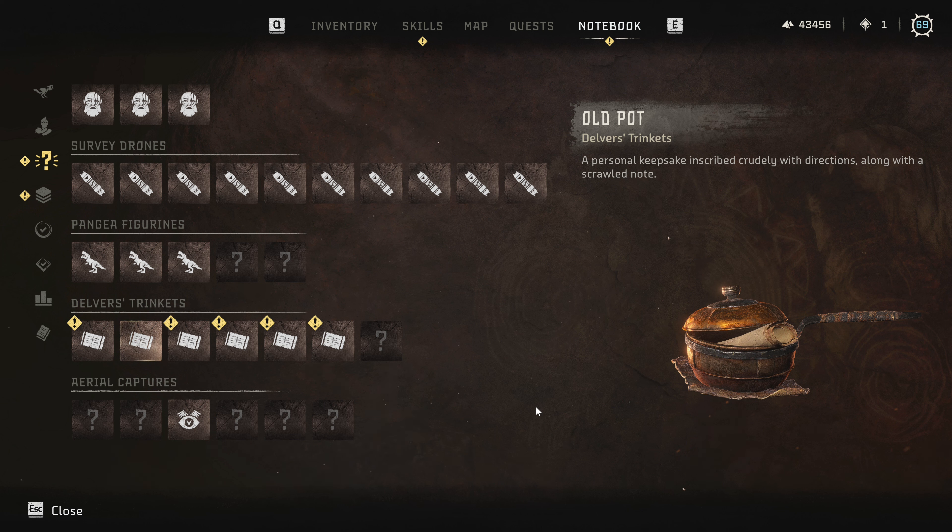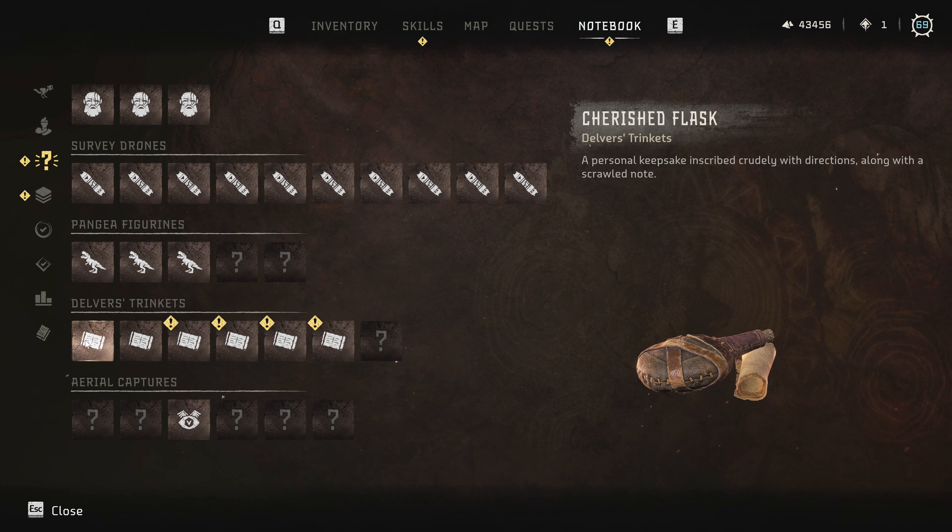One outpost was actually in the north near the aerial capture — it was just a bit to the left on the map. The last outpost is probably close to the main quest start, so I've planned a route: do that outpost near the quest objective, and next episode I can just move to the quest objective and start it.